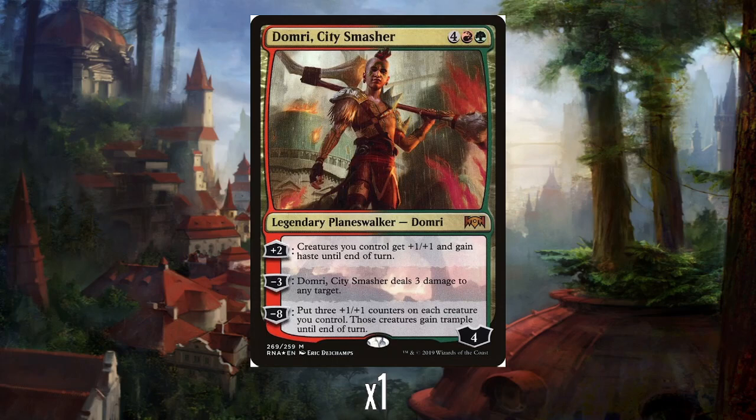His plus 2 is to give all your creatures +1/+1 and haste until end of turn. That's actually not too bad — just constant Overrun-like +1/+1 and haste as well. Sometimes you obviously cast a big creature; if you get up to 6 mana with Domri, you've got a few things in here that are more expensive, so you drop them and then give them haste and +1/+1 until end of turn. That's okay.